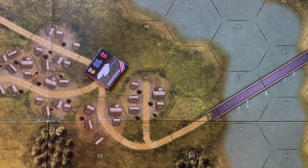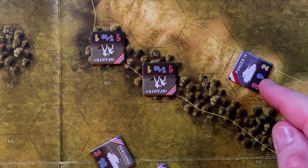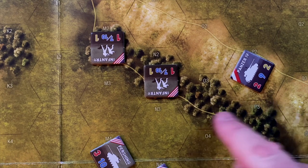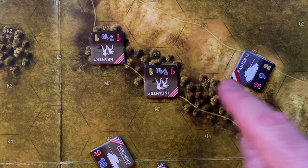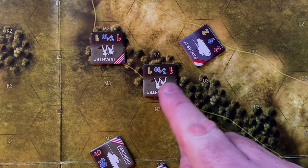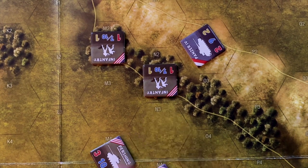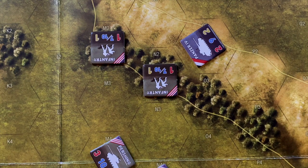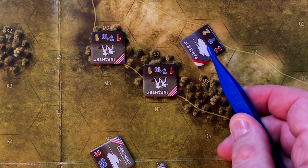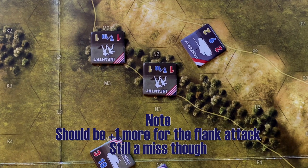German turn five — one last Hail Mary with the remaining Panzer IV. First activation: move one hex and turn to face. Second activation: fire at the infantry in the woods. Rolling 2d6 plus one for the firing unit, minus one because it's in the woods — needs a ten to destroy infantry with the woods defense. They get eight, plus one is nine, minus one is eight. Does not hit. We go to U.S. activation for turn six.